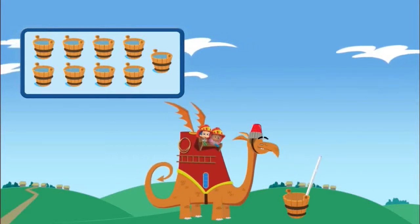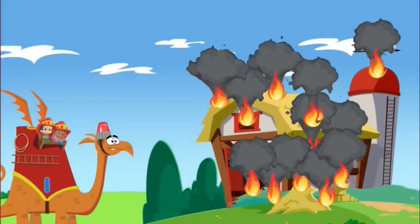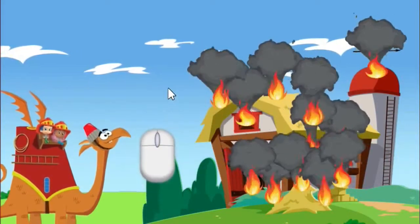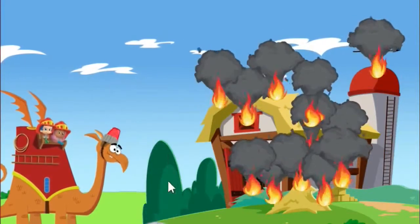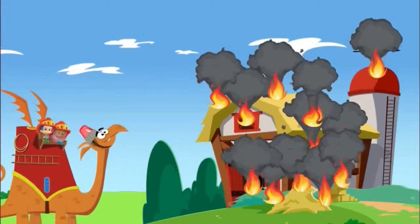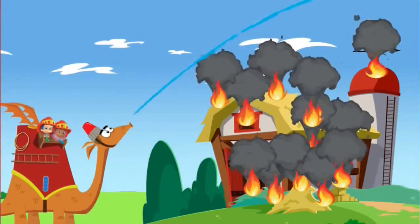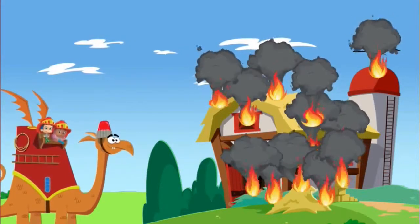Firefighter knights to the rescue! To aim Hydrangea's head up and down, move your mouse up and down. To make Hydrangea spray water at the fire, click on the screen. But don't click the fire — firefighter knights know never to touch fire.